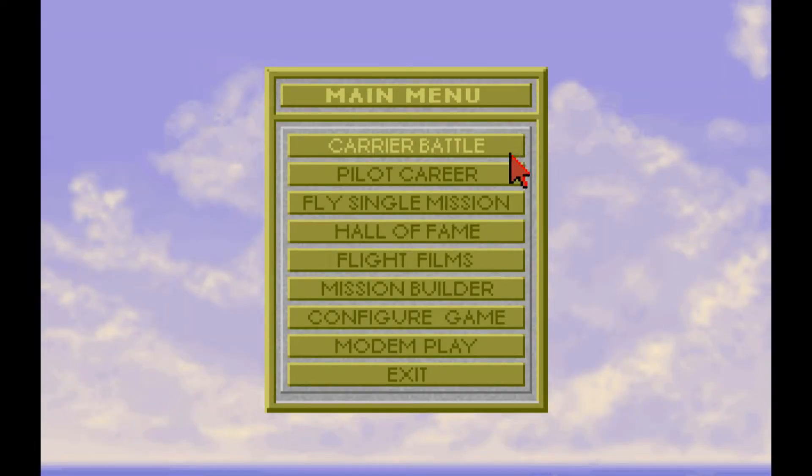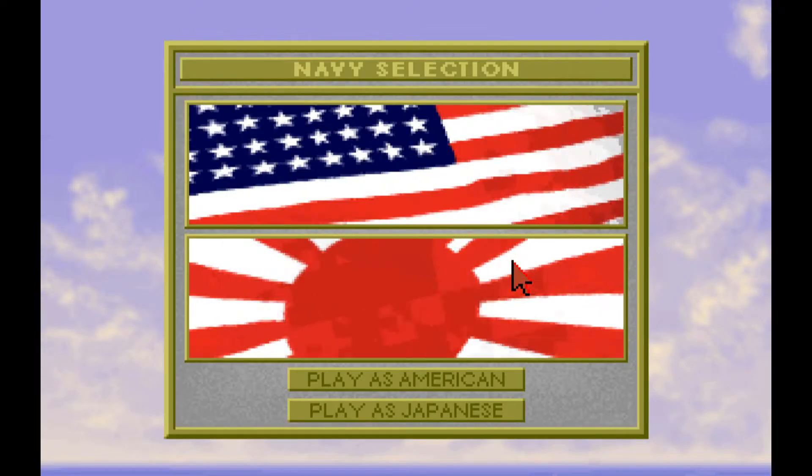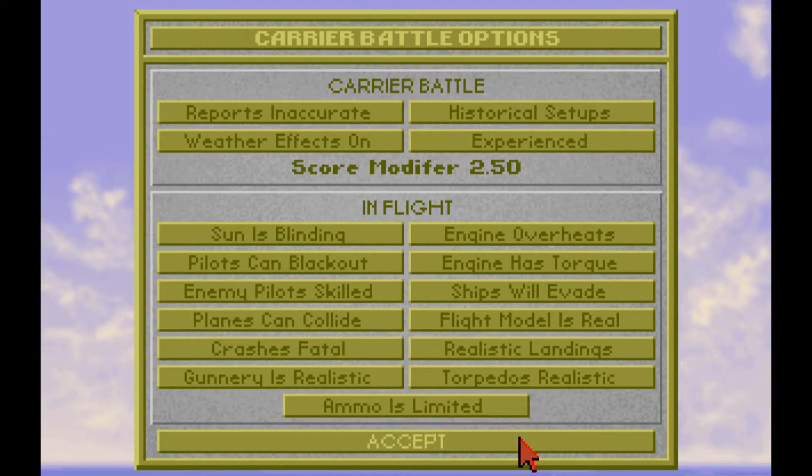1942 Pacific Air War is both a strategy game and a flight simulator. I'll be playing Carrier Battle, which is the strategy component of the game. We have a choice of five Carrier Battles. Today let's play the Battle of Santa Cruz. We can play as the Americans or as the Japanese. Let's play as the Americans. These are the Carrier Battle options. We've gone for realism, which gives us a score modifier of 2.5.